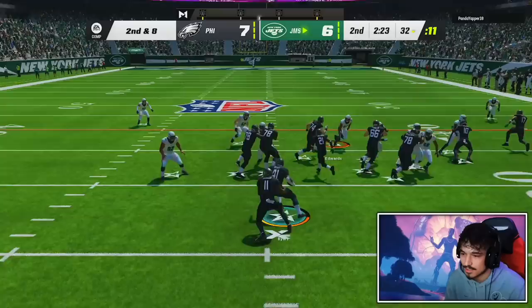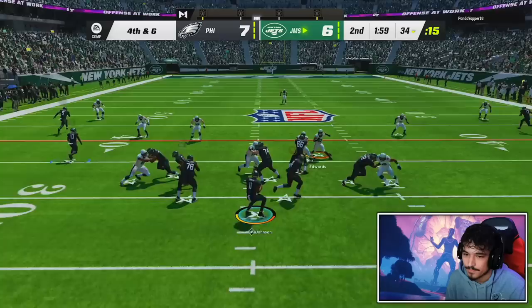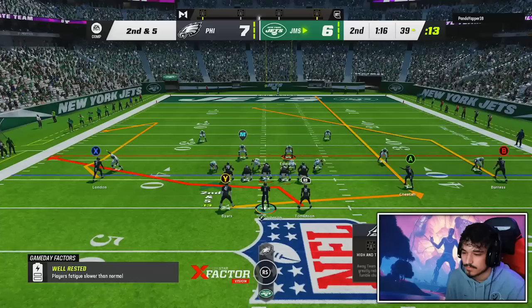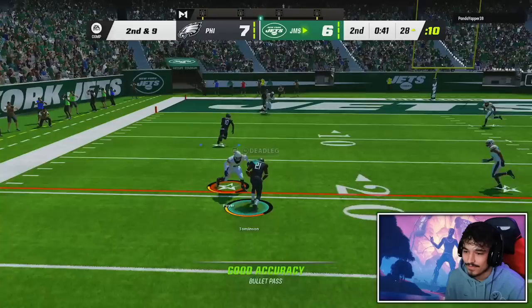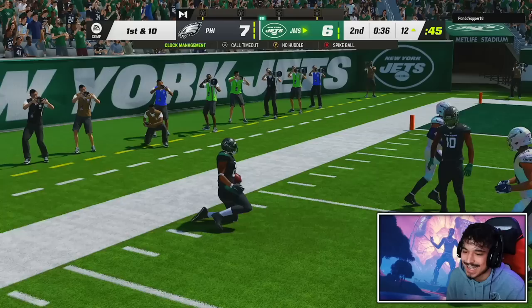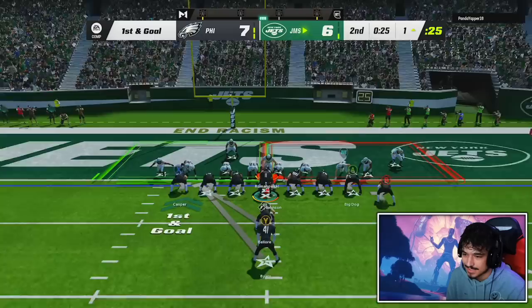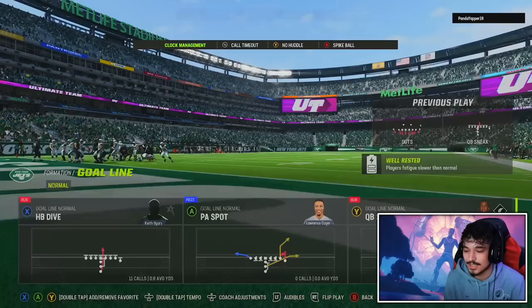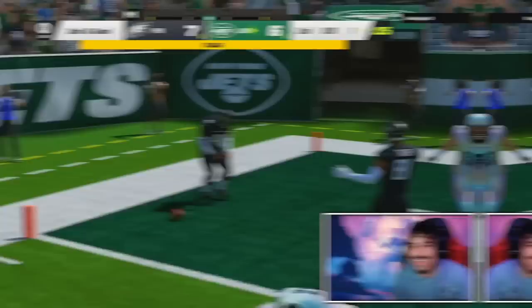We don't get the QB sneak — a lot of bodies in there mixing it up. Pulling guards and goal line back should really make this a touchdown. He's offside too. There we go — beautiful! Going to the Josh Johnson comparison now: there's a bunch of QBs I would take over Josh Johnson.